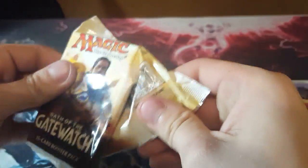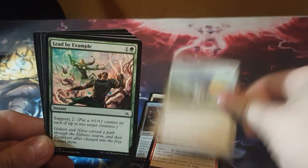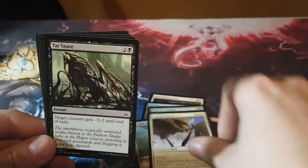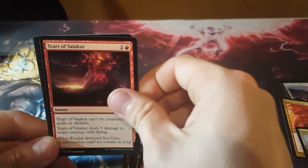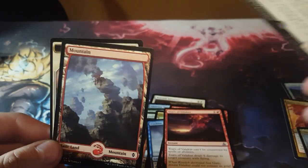Expeditions here but not as good ones. Bone Saw — that goes in the junk pile. On to our uncommons and our rare — that sucks. I think this is in an intro deck, maybe not.